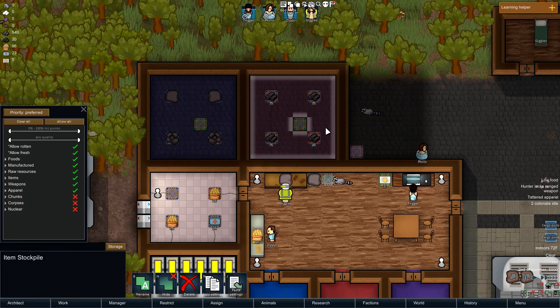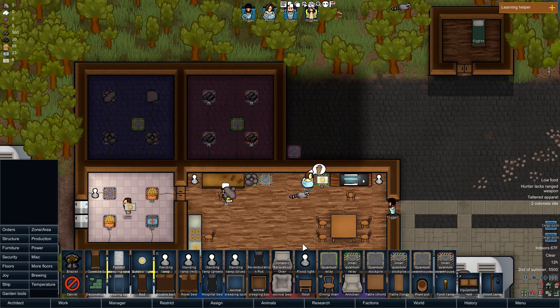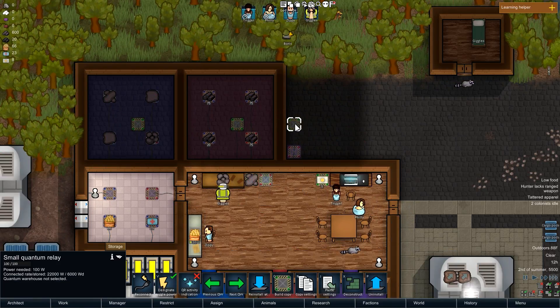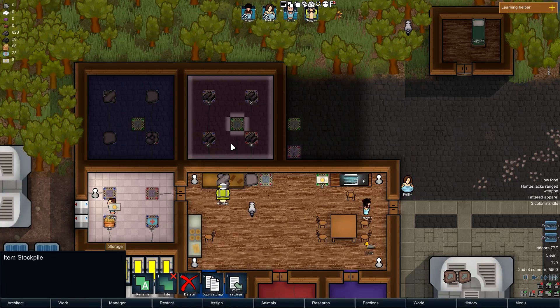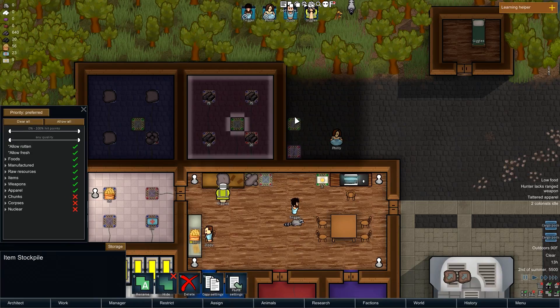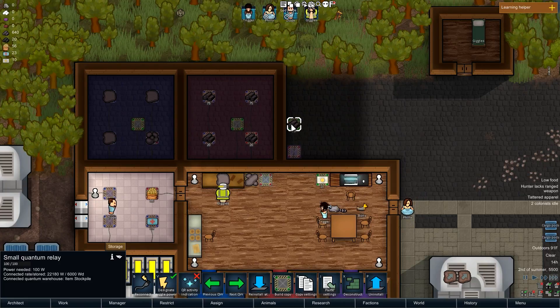Now if you need some bricks to come out, you'd have to put in another relay. So we put in a small quantum relay here and set this one to our 'item stockpile.' The level is preferred — make sure this is set as preferred and then tell it what you want: stone blocks. Stone blocks should now appear right here as needed.